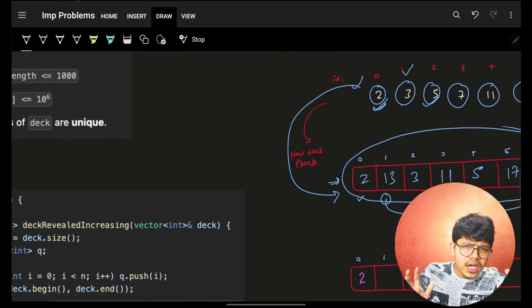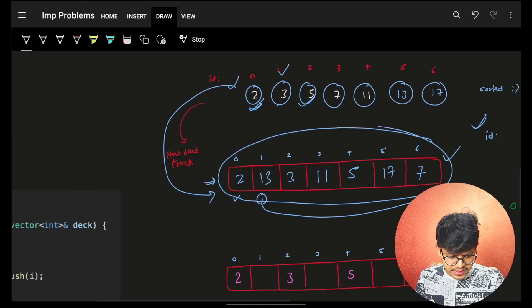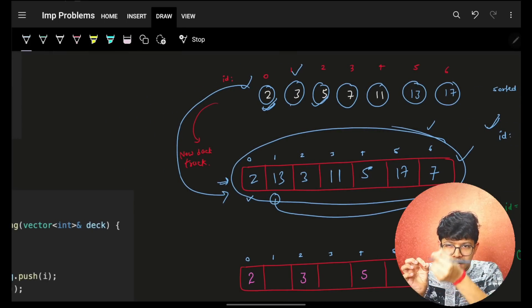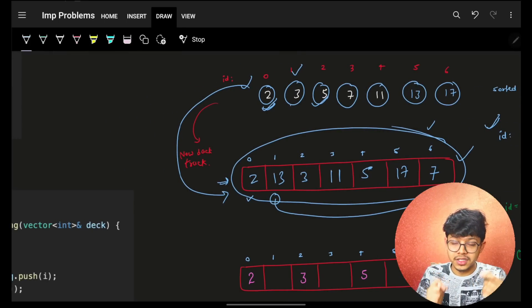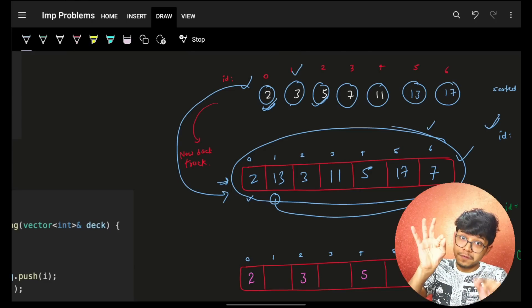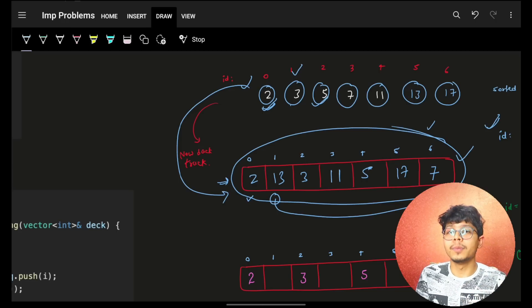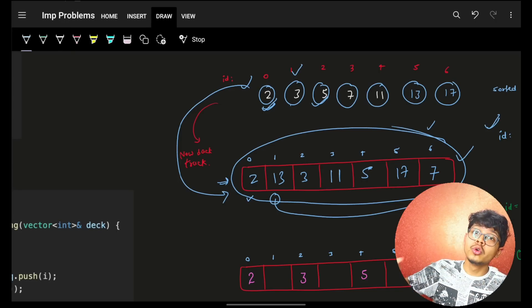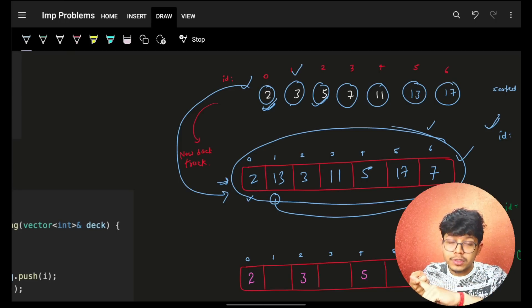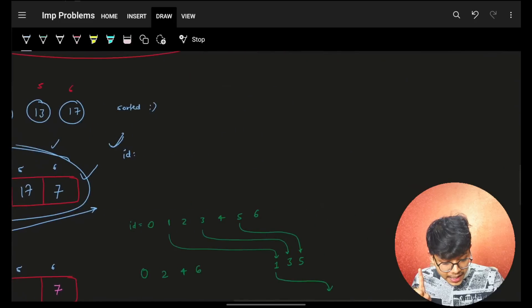Although this kind of question can also be solved by two pointers since it's about how pointers move one after another, the most intuitive and optimal approach is a queue. That's the reason I started with the queue direction and showed the queue approach itself, rather than going into the two pointer approach, which is neither as intuitive nor as optimal.